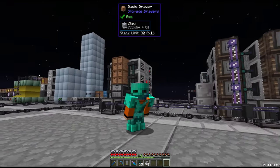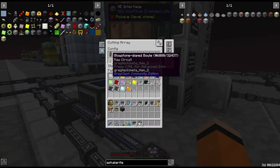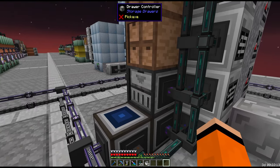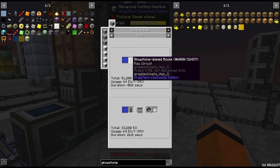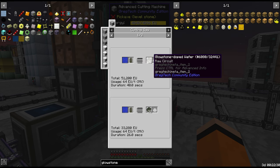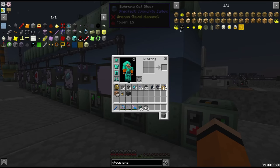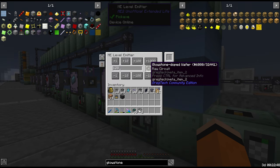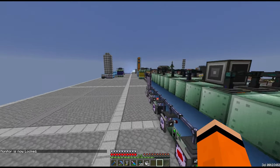So we've got one more blast furnace doing glowstone doped silicon boules, and we're going to immediately filter these into the cutting machine array via this item conduit into the drawer controller. There are no other uses other than cutting them into wafers, so there's no point buffering the boules — we may as well buffer the wafer instead. The recipe for the glowstone doped wafers is just silicon dust, glowstone, and argon, and we'll level-limit to two stacks of glowstone doped wafers with a storage monitor.